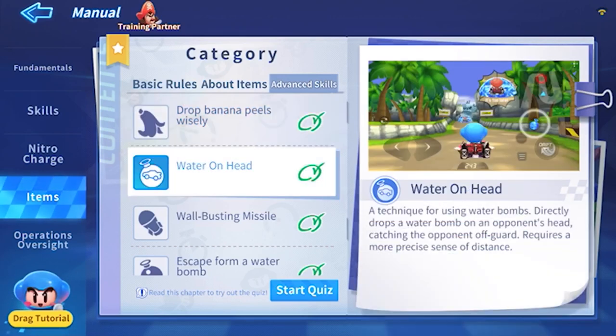It's called Water on Head. A technique using water bombs to directly drop a water bomb on an opponent's head, catching the opponent off guard. Requires a more precise sense of distance. Why does this even exist? Of course someone's going to do this, but it's not like there's a way of detecting it. It requires a more precise sense of distance — well, you just use your robotic eyes and calculate the distance between you and the opponent and then drop it on his head. This is not helpful at all.